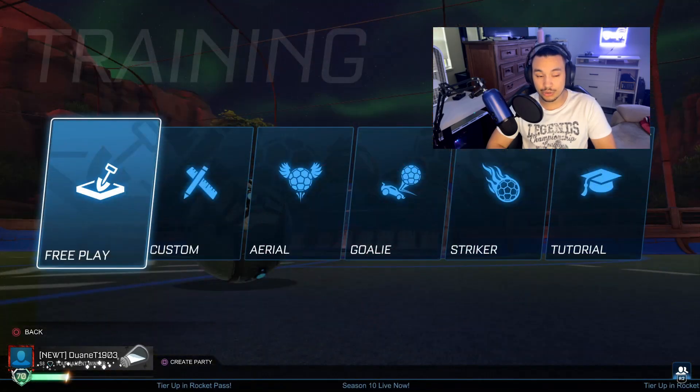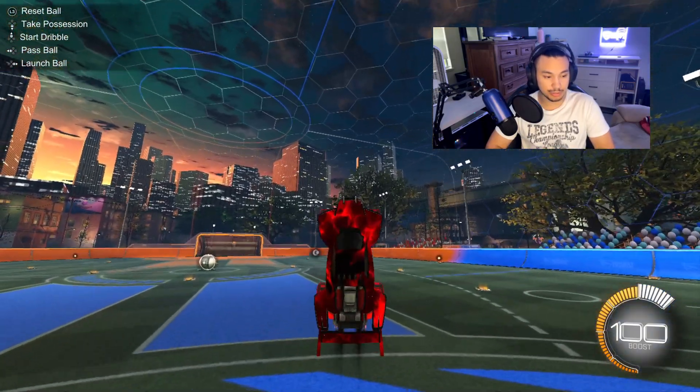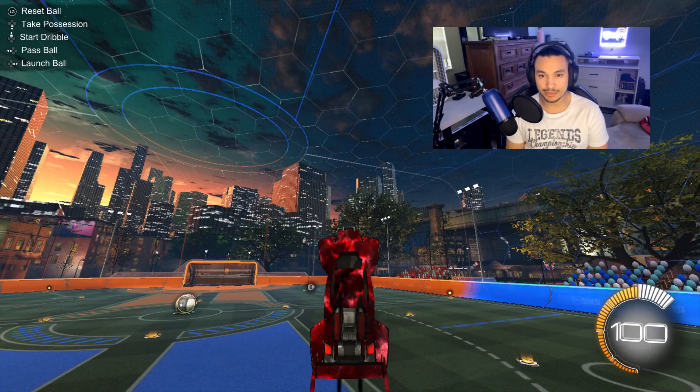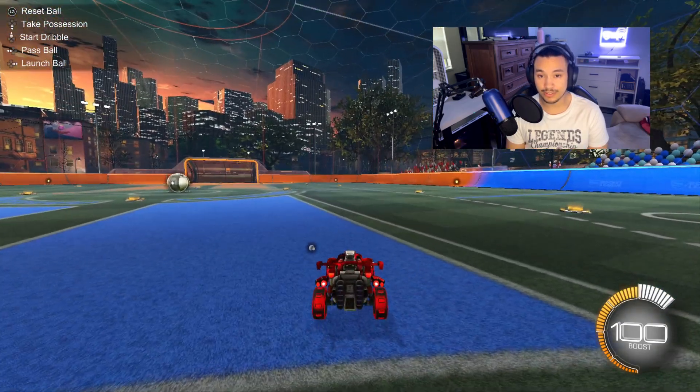First I'm going to show you how you can do the basic aerial. It consists of three steps: jump, tilt your car back, and boost. If you're having trouble staying up, focus on keeping the nose of your car pointed towards the ceiling. You can also try not boosting until after you've tilted your car.